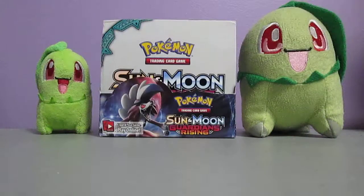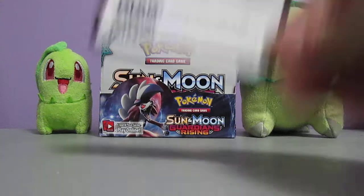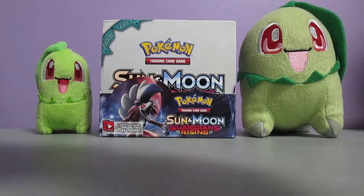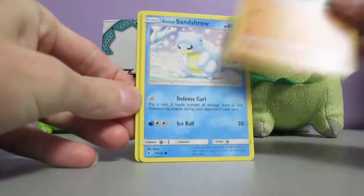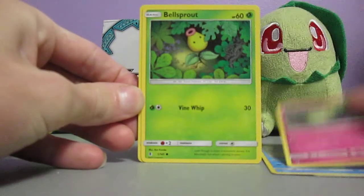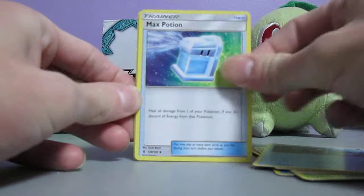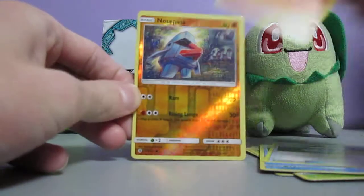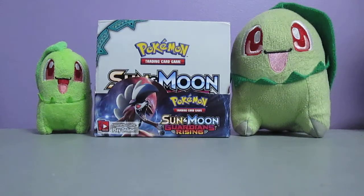Let's continue on with another Tapu Koko pack. This pack sets us up with a Mudbray, Alolan Sandshrew, Cottonee, Bellsprout, Gligar, Darkness Energy, Tentacruel, Max Potion, Machoke, Nosepass Reverse Holo, and Turtonator. Nice. I just got a GX of that Pokemon just a few packs ago. I think Turtonator's typing is really cool - Fire and Dragon. That's a really cool typing, not gonna lie.